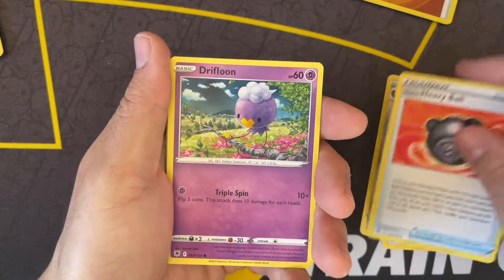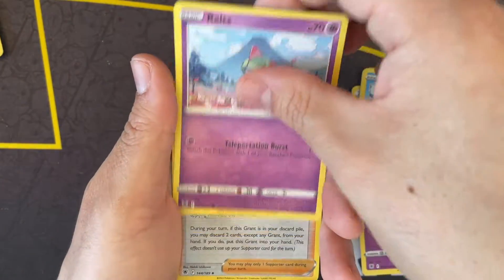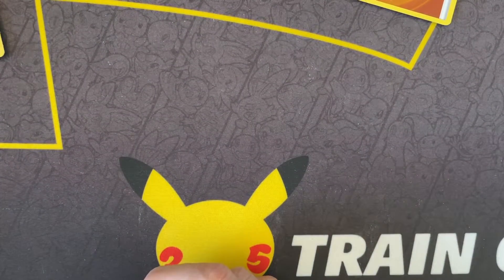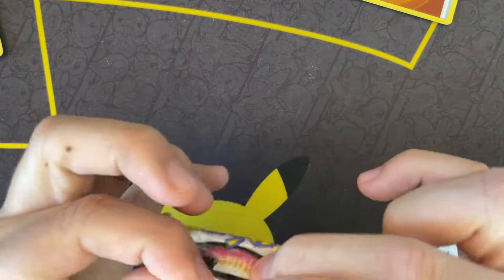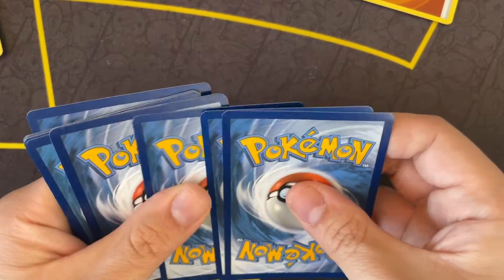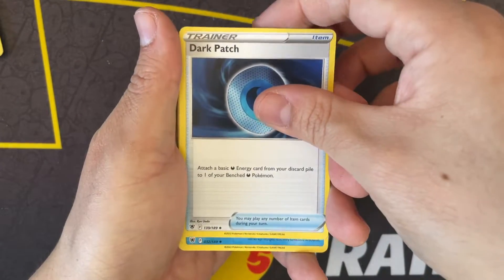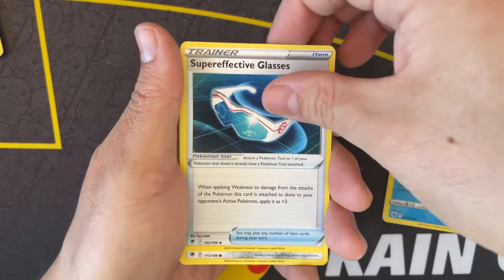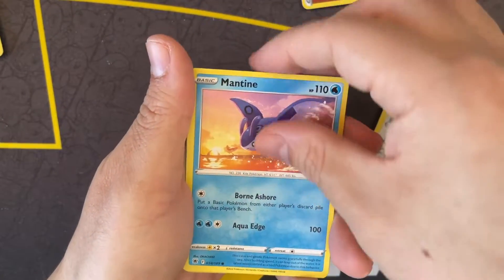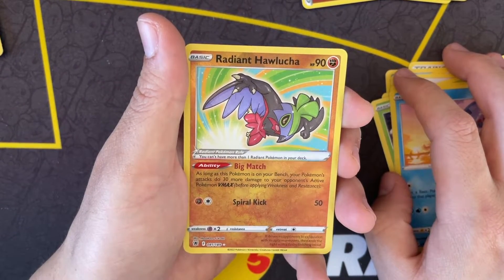Sheldon, Heavy Ball, Driftbloom, Psyduck, free Reverse Holo Grant, and a Bravery. Alright, let me look - two, three, four, five, six, seven - this should be the last pack of the right front side. And we have a Radiant Hawlucha! That's a new Radiant card for us.